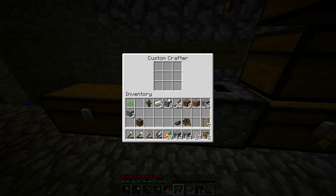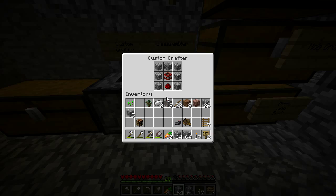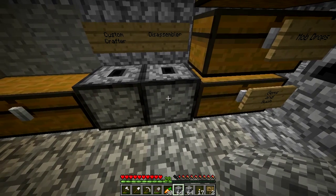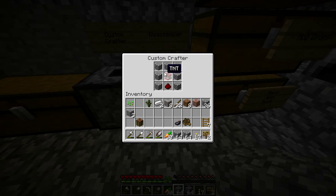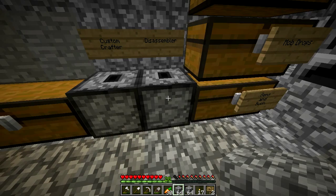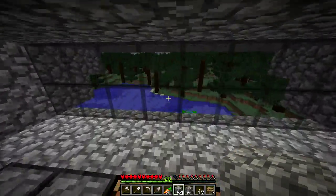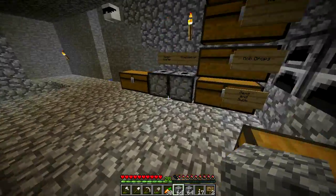You see here — this is a custom crafter grid. The disassembler right now, which is also just a custom crafter right now — this is the recipe for a disassembler: cobblestone, TNT, and redstone. So when I put this in here, this custom crafter should have turned into a disassembler, which means I could get the component parts of items out. Unfortunately, you can't do that right now, so we're kind of stuck.